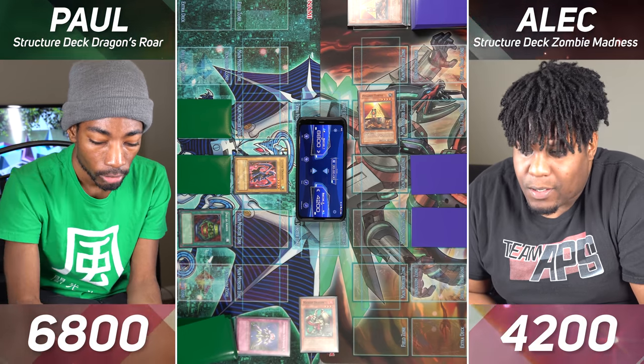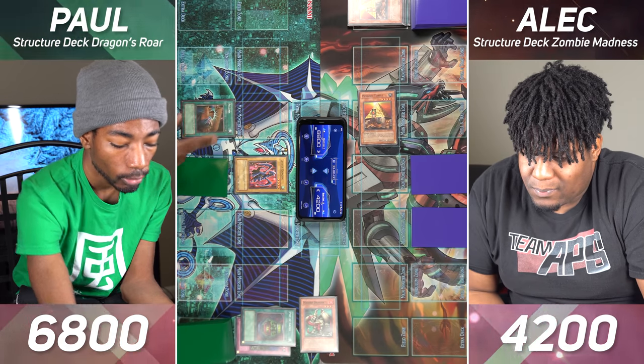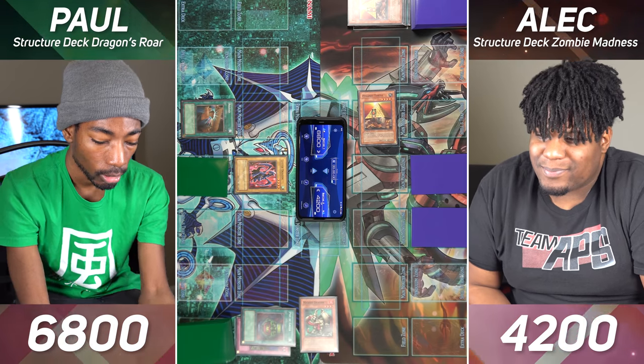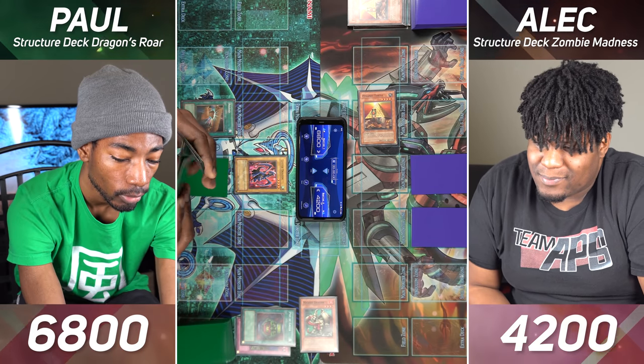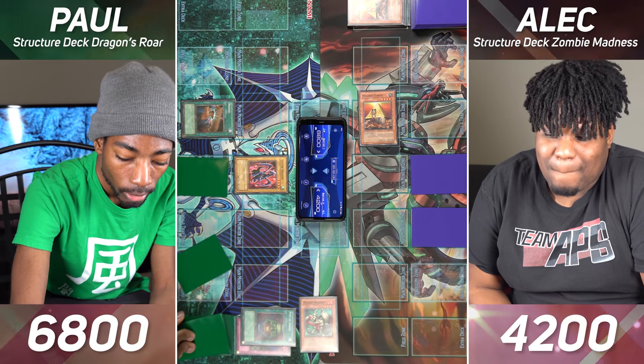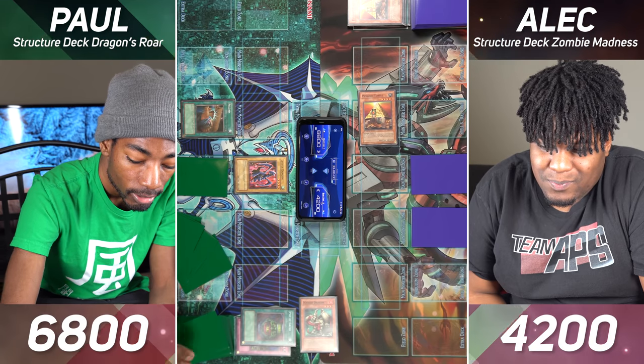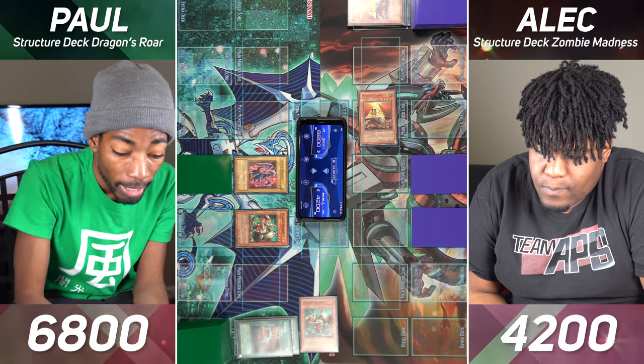Draw for turn and activate my Pot of Greed — lets me draw two more cards. I'll activate my Reload. So this lets me take one, two, three, four, five, six, seven cards, shuffle them into my deck, and I get to draw seven more. I'll Normal Summon my Masked Dragon and enter the battle phase. Luster Dragon will attack Pyramid Turtle.